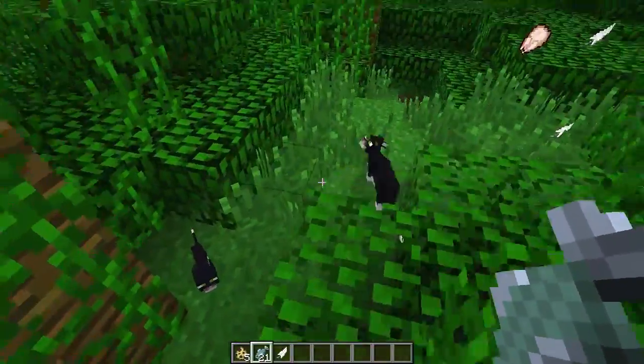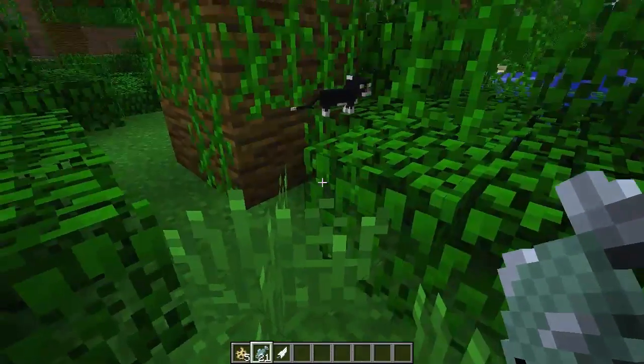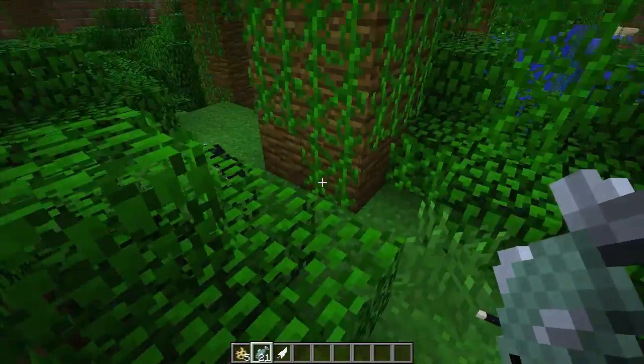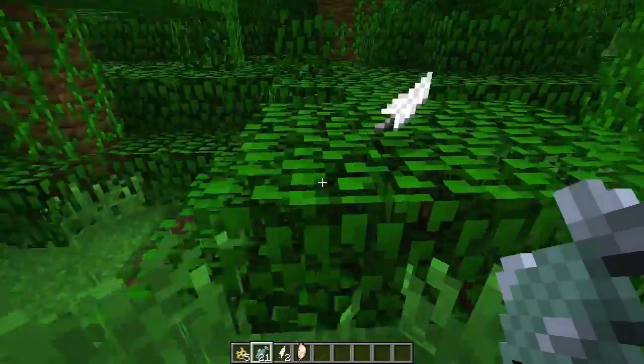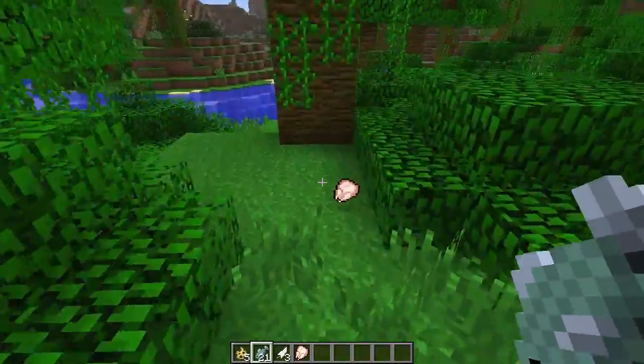So there you go, ladies and gentlemen. That is what the ocelot cat mob can do. I'm not sure why it's actually transforming into a different cat. I suppose to make sure it's like a domesticated cat — I guess that's probably what the hint they're making. But personally, I would prefer a different state from what it actually originally starts out as.